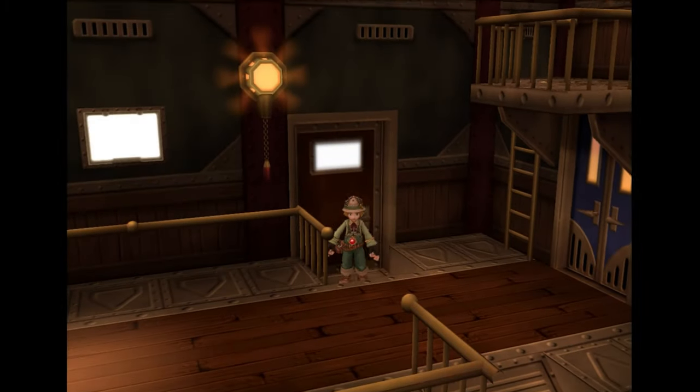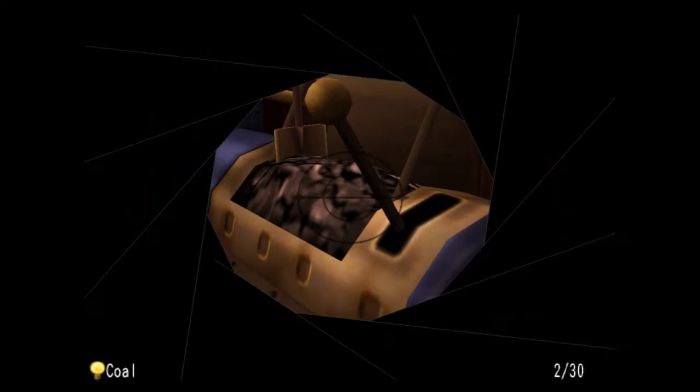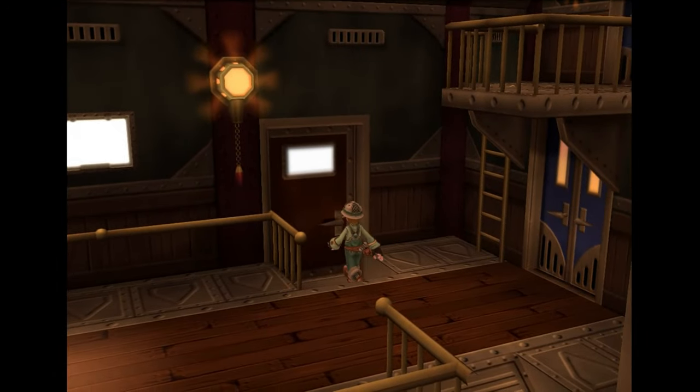So there's 17 pictures for us to get. You're going to want to come in here and take a picture of this — it's the firehouse — and this, which is coal. Now we're going to go on over to Sindane.